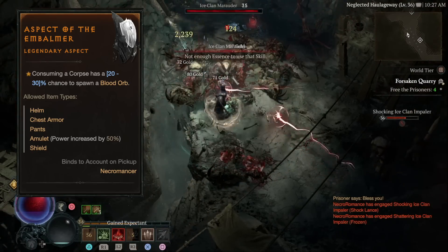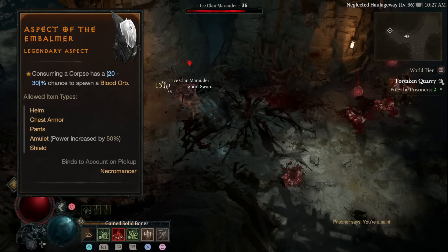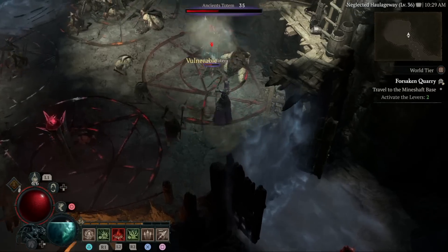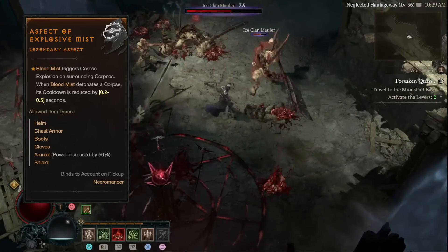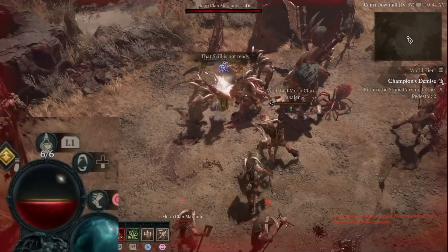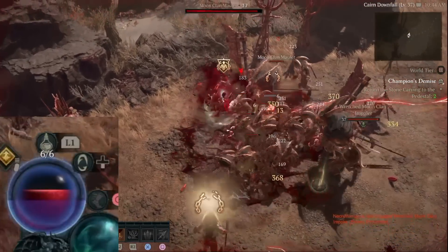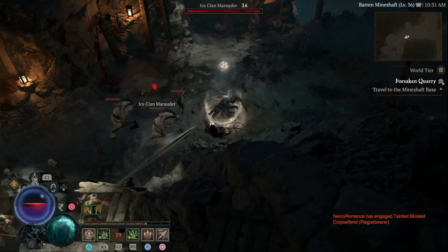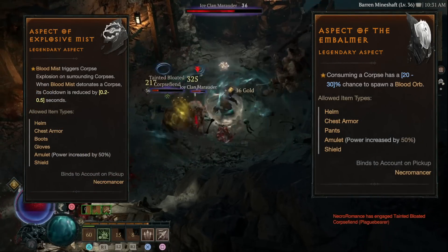Unfortunately the Embalmer aspect only drops, so keep a lookout on legendaries while leveling. You can pair it with another aspect to take this build to stratospheric levels: Aspect of the Explosive Mist, whereby Blood Mist triggers corpse explosions. This means Blood Mist now not only makes you immune but causes corpse explosions, which can then trigger blood orbs through Aspect of the Embalmer — giving you ridiculous healing on top. Again this is a drop rather than a dungeon reward, so keep a lookout. These two aspects combined can really change the build completely.